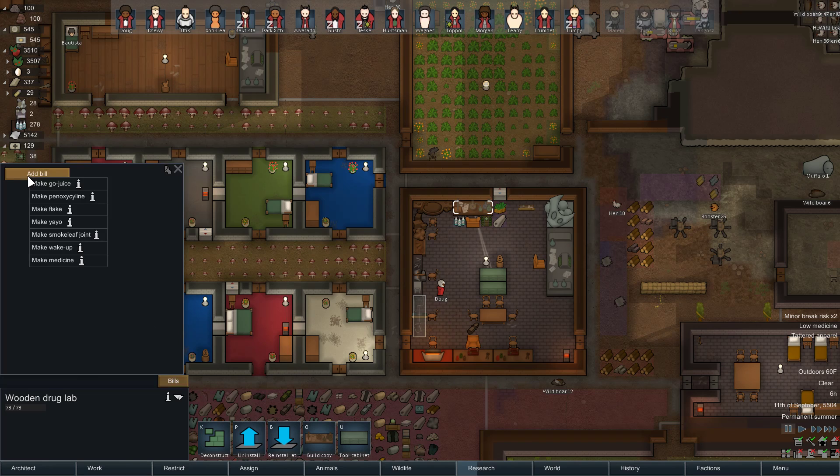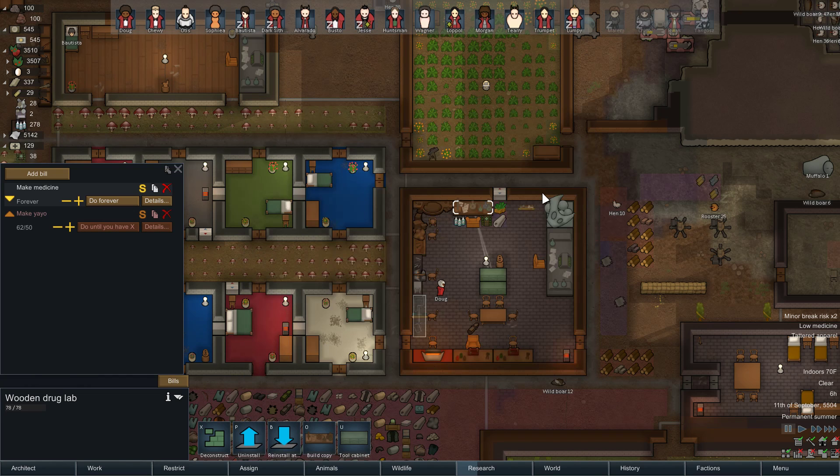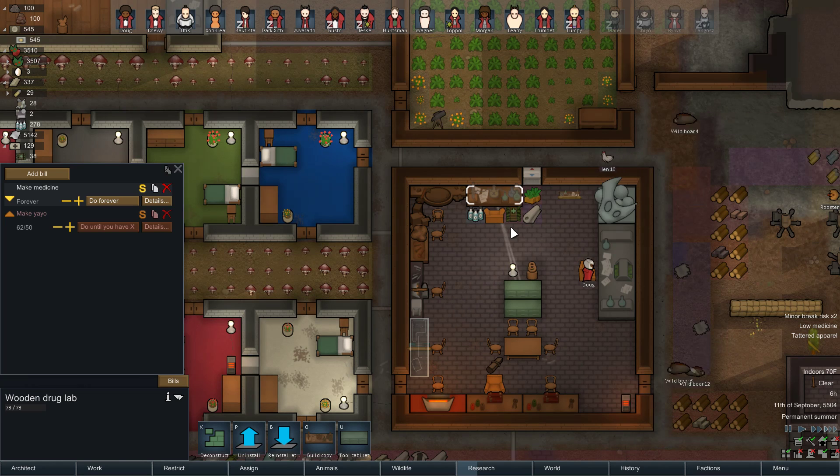Wooden drug lab! Medicine! Do forever. Let's make some yayo — let's keep doing that until we have 50, whatever we had before. So now our crafters should be able to work on that, which is great. And we can use the Neutramine we had, because I don't think we really need Neutramine for anything else — I think we want to keep making medicine.